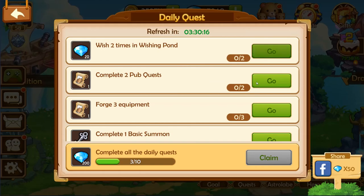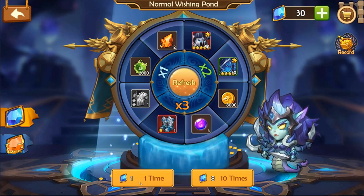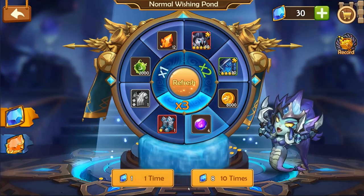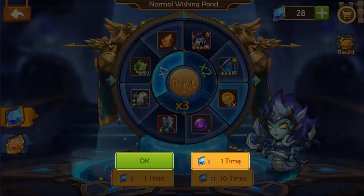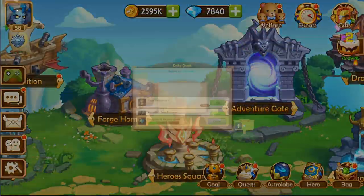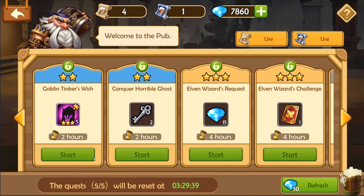Wish two times in the wishing pond. So you definitely want to save up until you get eight because if you spend eight, you get ten spins. If you do it one at a time, you do it one at a time. VIP two — I can't even do it. I've got to be VIP to spin it all at once. So as a free-to-play player, you basically get screwed out of two of these every single time you roll ten times. It's all messed up — welcome to the pub, ladies and gentlemen.